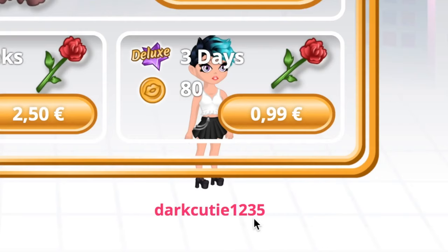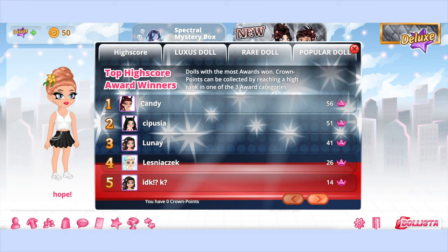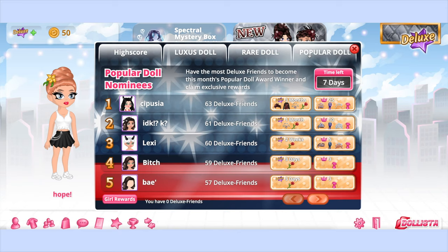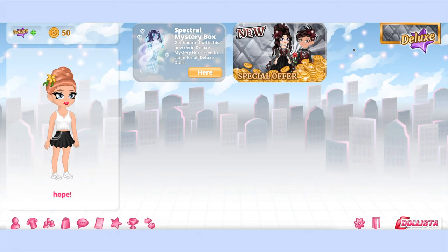There's a boy set too. Who's this person 'Dark Cutie' — am I in some chat room? I'm so confused. I'm going to look at high scores because I'm curious who's on the leaderboard. Someone named Candy is number one — I don't know any of these people. There's also a section for popular doll — 'have the most deluxe friends to become this month's popular doll' — and rare dolls, for people who've traded the most rares. I think they made a rare high scores to promote people to buy the diamond packs and trade them — that's my theory.